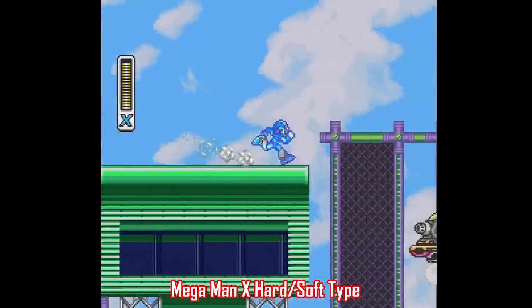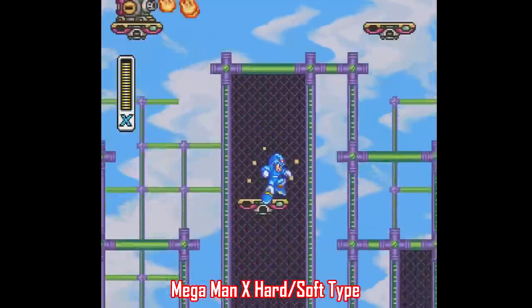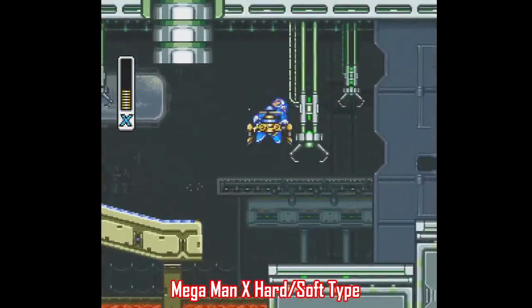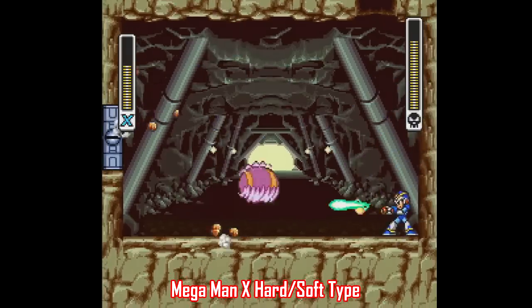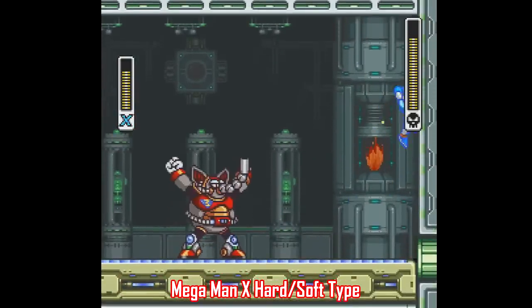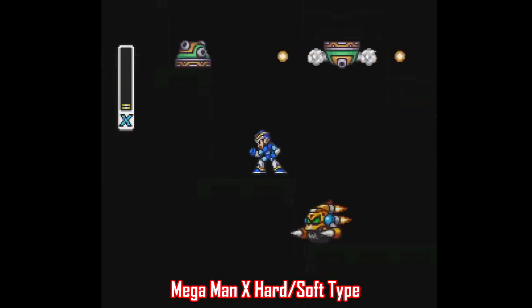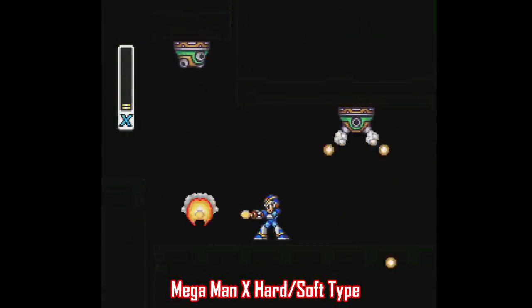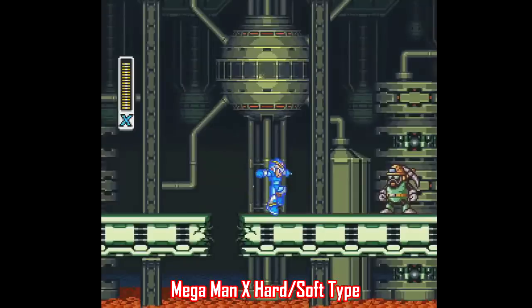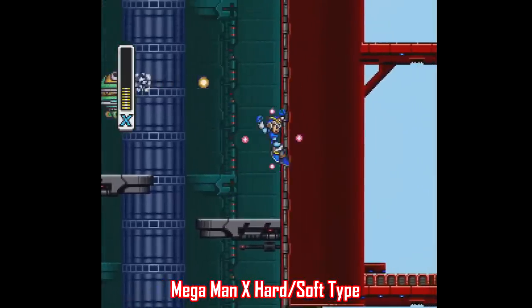Here's two patches for Mega Man X. One is called Mega Man X Hard Type and one is Mega Man X Soft Type — both are kind of self-explanatory. Hard Type redesigns the levels and rebalances things so enemies take more hit points even with boss weapons. Soft Type, despite the name, is a bit of an in-between difficulty between vanilla and Hard Type. Either way, with both patches the enemy AI has been adjusted for regular enemies and bosses, ammo for boss weapons has been reduced so you have to be smarter about when to use it, and enemy HP has been rebalanced as well. Playing with a patch that scales the difficulty like this is pretty cool and makes you approach the game in a different way.